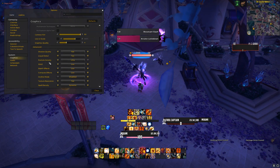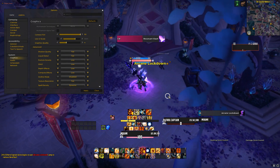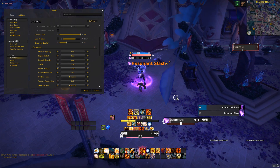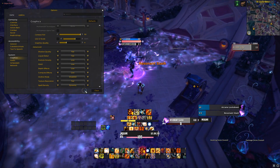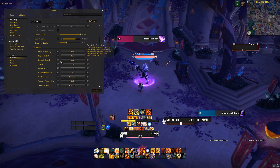So you'll be able to see those mechanics. The other one that's also important for this is the spell density. Currently I have my spell density set on dynamic and that fares pretty well for me. Even when I have it on default settings and I'm rocking everything on ultra, I'll still have that on dynamic.